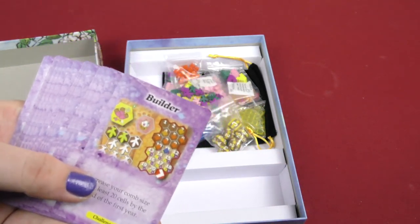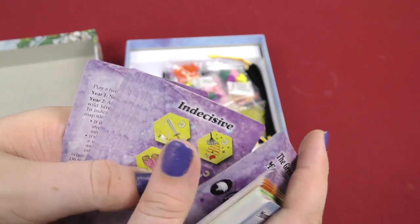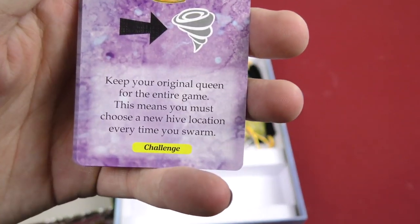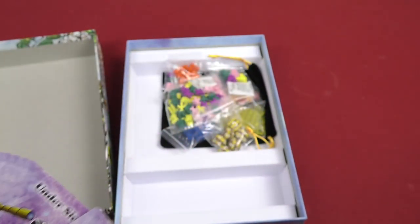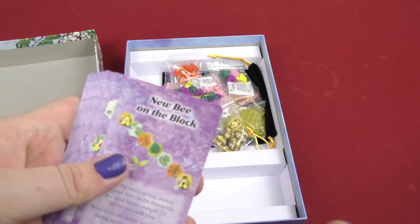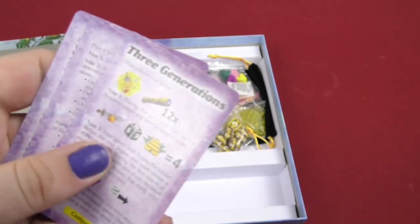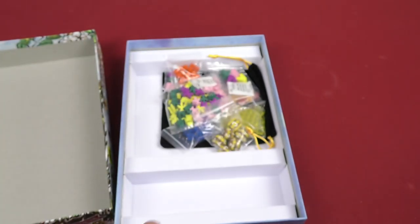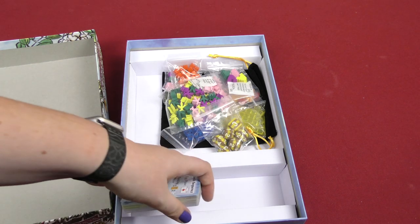I think these are the solo play ones because they're purple. Here you got builder, dirty bees, explorer, The Great Migration, indecisive, The Mother Hive, and then a bunch of other cards which do stuff — like keep your original queen for the entire game, this means you must choose a new hive location every time you swarm. Under Siege, Haunted Hives, New Bee on the Block, Surrounded, There Can Be Only One, Three Generations, Wildflower, and Zombies. So those are some of the scenario cards.